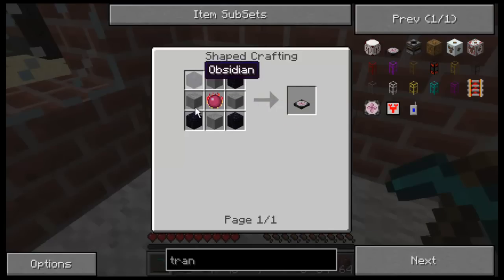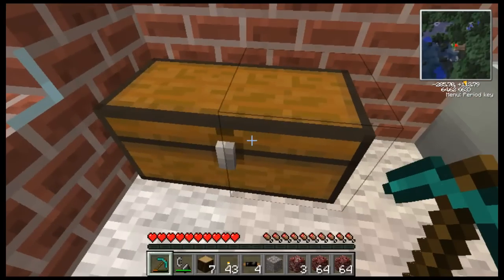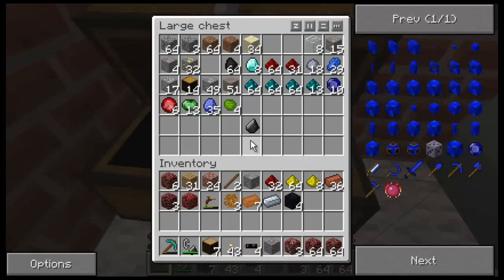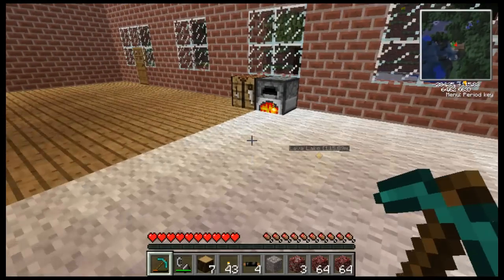Four smooth stone and some obsidian, so I'll probably have to go back to my portal and get the obsidian because I don't have enough. I got the obsidian. I have the glowstone, I have the redstone, a diamond, and that's it. I'll take that over to my crafting bench.